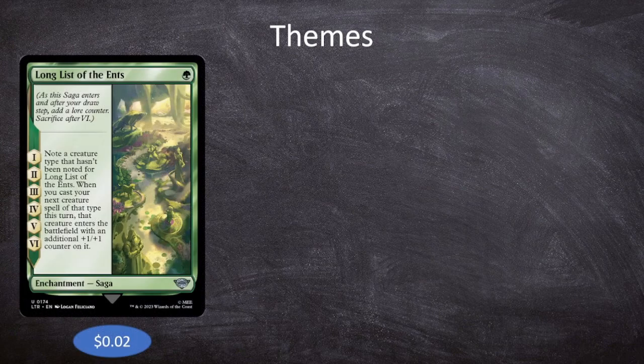We want to make sure that we always have Tom Bombadil's first ability active — the one that makes him hexproof and indestructible if we have four or more lore counters. That is where Longlist of the Ents really shines. It's a single green mana for a saga with one through six total chapters, and every single chapter is the exact same: note a creature type that hasn't been noted for Longlist of the Ents, and when you cast your next creature spell of that type this turn, it enters with an additional +1/+1 counter.